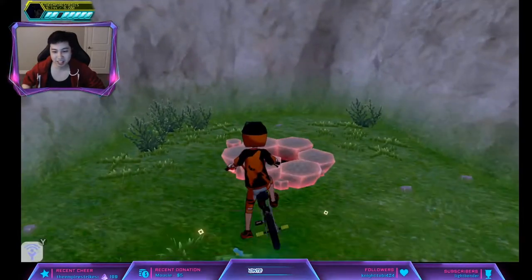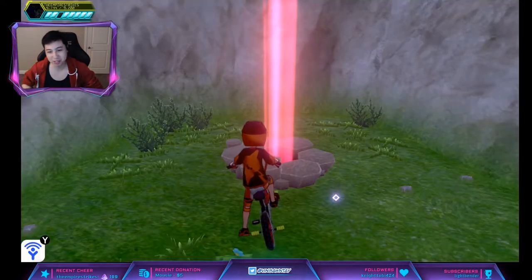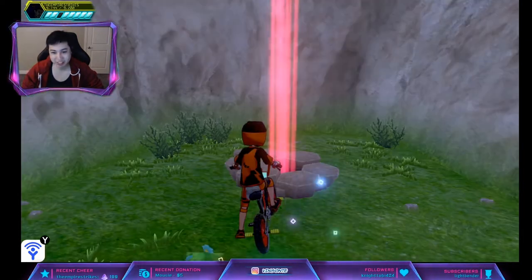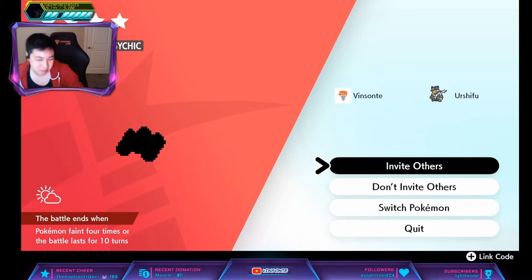If it's an Event Beam, I have to go somewhere else and dump the beam, or you can beat it. It is an Event Beam, so you have to throw in a Wishing Piece somewhere and then come back. Why is it all Event Mons? I have to go back and forth. Finally it's not an Event Beam. Maybe you'll want to do a Purple Beam because of this.